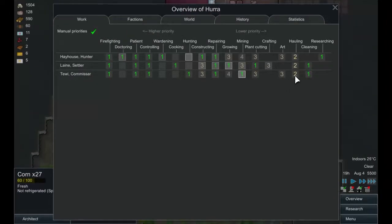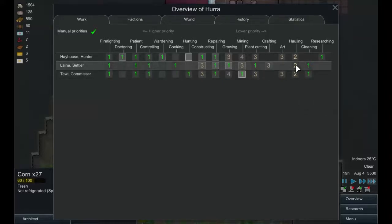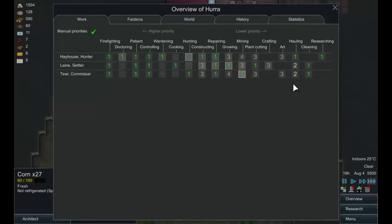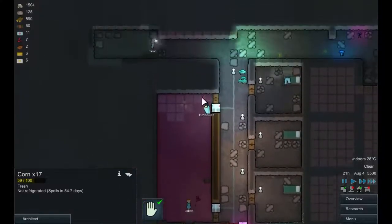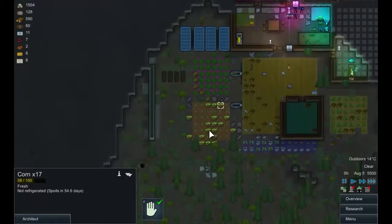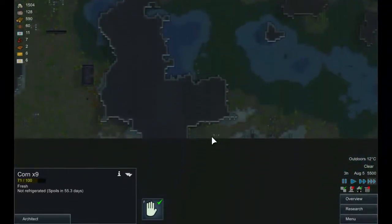I would actually like to get someone to prioritise hauling. So what do you do? You're a hunter, a repairer, a miner - and that mining is going to take priority. Our cooker is our grower, our constructor has to be you. That means we're ignoring researching for a bit, but we haven't even started that yet so it's not a problem. Here, we'll just clear this corner and then actually start doing some useful hauling. We desperately need to get this stuff in - we need to actually start storing some food, otherwise they'll have loads and loads of problems.